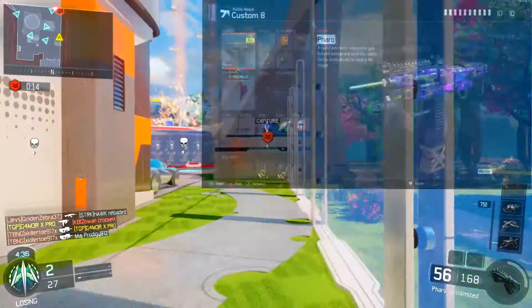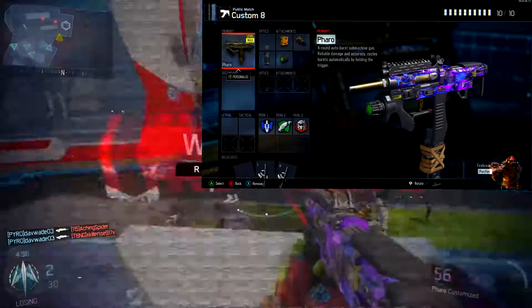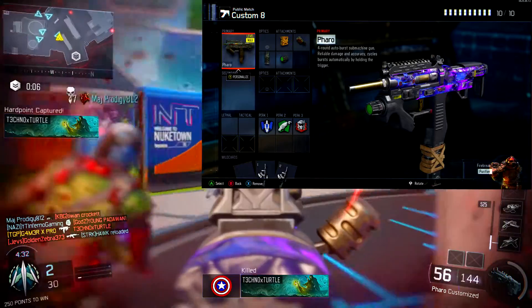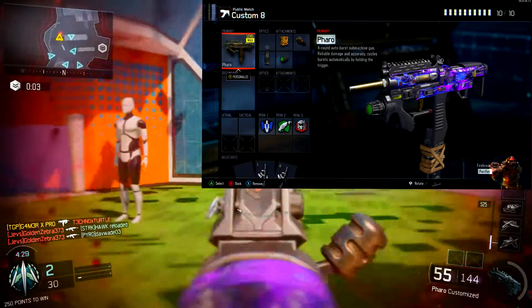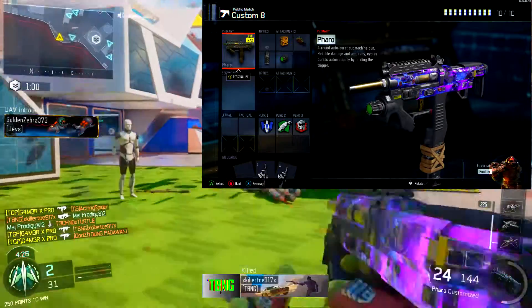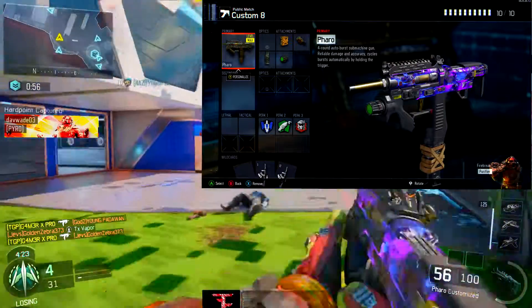The first attachment we have here is Fast Mags. With every single submachine gun I just love using Fast Mags because in less than a second I have my clip out and clip in and I can shoot the other enemy that's shooting at me. I like to use this on assault rifles too, but I feel like it's more beneficial on submachine guns, and on this gun — and most submachine guns — it's very helpful.